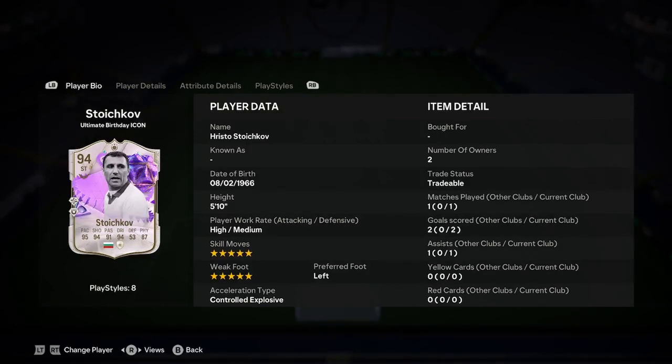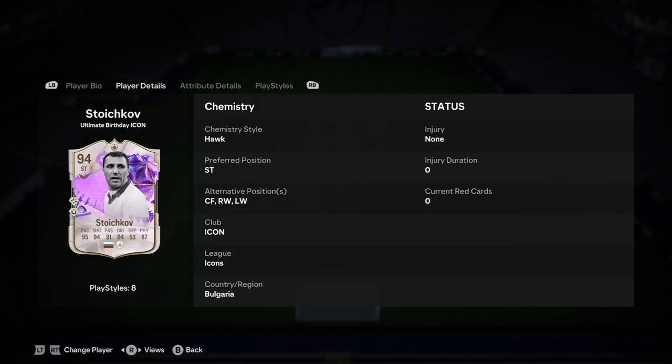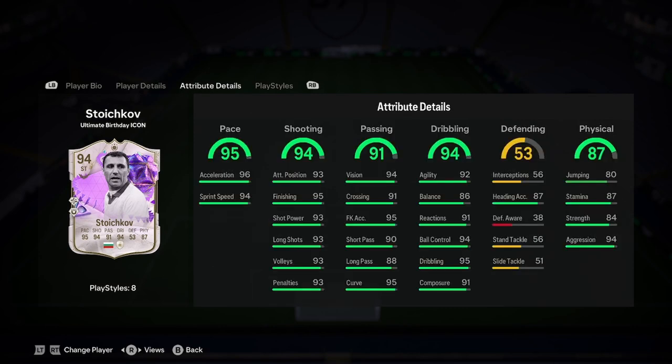Today I'll be doing a player analysis on the new Hristo Stoichkov ultimate birthday icon card. He is five foot ten, high/medium work rate, five star five star left foot, and controlled explosive — great start there. He looks insane. He can play on either of the wings; we'll discuss in a second whether he fits into that wing role.